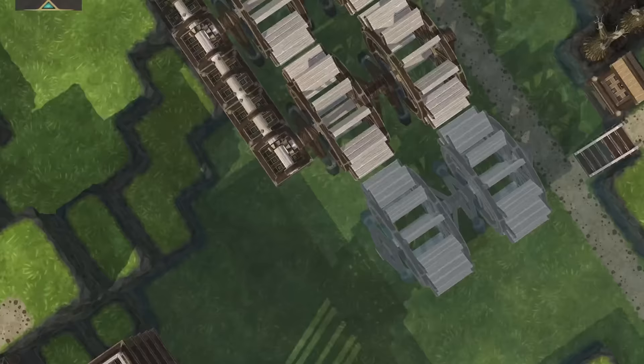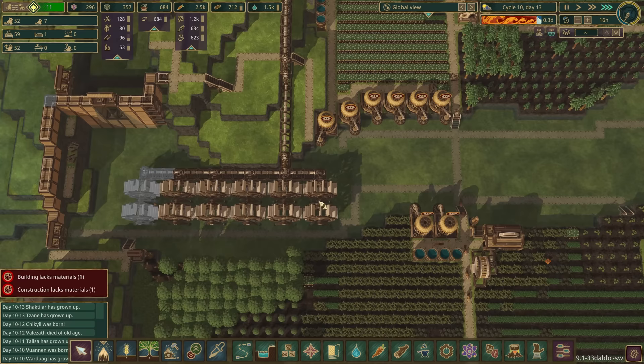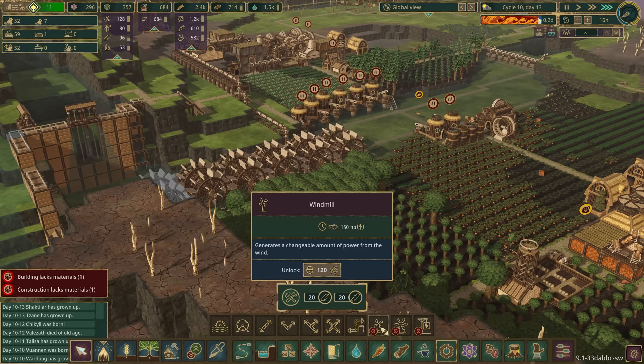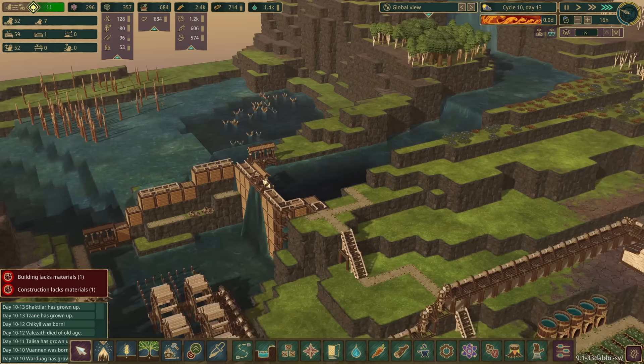We've got 0.3 of a day left of the bad tide. We could go for windmills - a lot of people have been talking about that. A windmill costs 150 logs and planks. Maybe we'll look at that another time, but any minute now this is all going to go badly wrong.